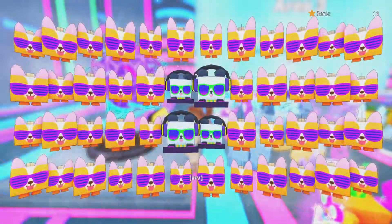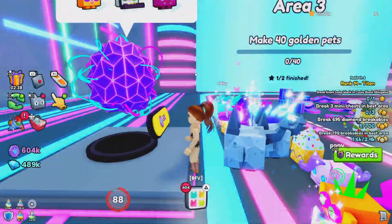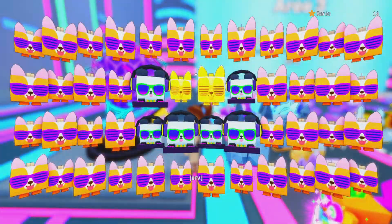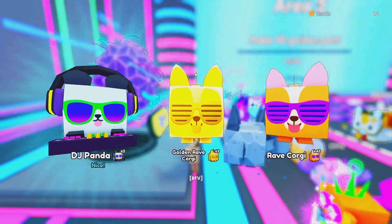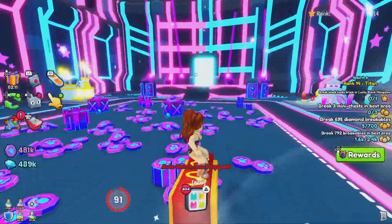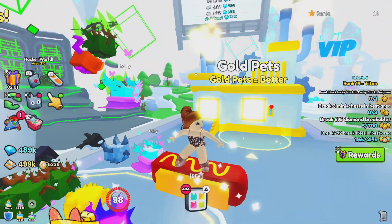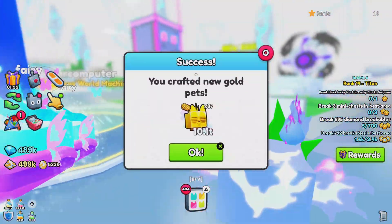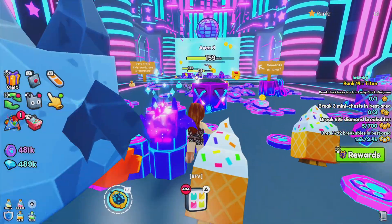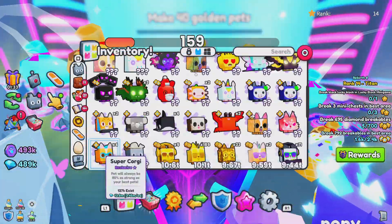We've got a couple of shiny chances. Shortly I will go and see how many we can get golden. I might do one more hatch and then go and see if we can get this completed. Let's go up here — we should be able to make these ones here. That's 40, so that should have counted. Hopefully. It says we did it, but then when we come back it says that we didn't do it, so I'm not quite sure why it's not working.